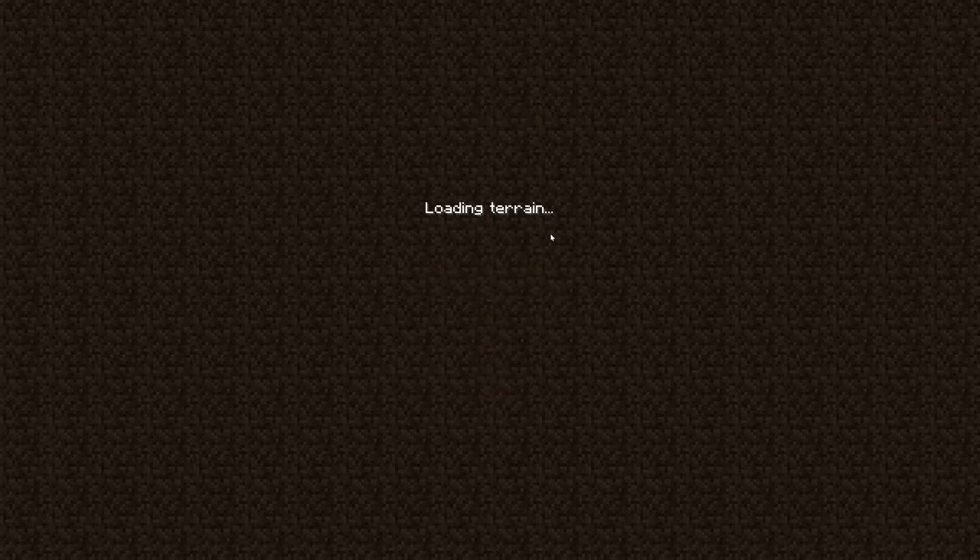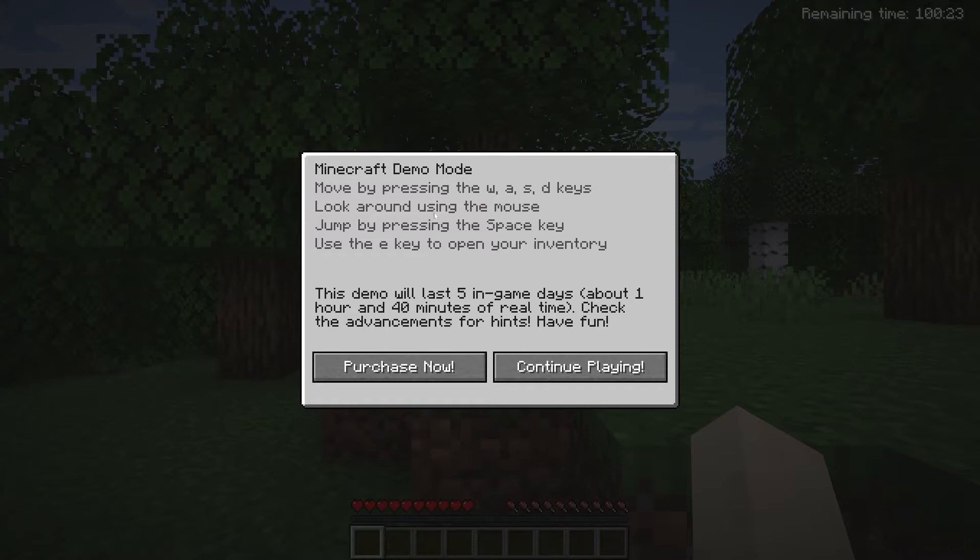Once in that, it will just load up a random world. You won't really get any settings options for this, but it is pretty good to test out if you actually like Minecraft before you buy it — and it's a pretty good gesture from Microsoft to let you know if you actually want to buy the game. The demo allows five in-game days, which is about an hour and 40 minutes of real time.